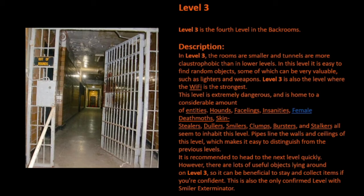Pipes line the walls and ceilings of this level, which makes it easy to distinguish from the previous levels. It is recommended to head to the next level quickly. However, there are lots of useful objects lying around on Level 3, so it can be beneficial to stay and collect items if you're confident. This is also the only confirmed level with Smiler Exterminator.